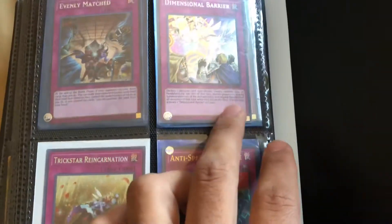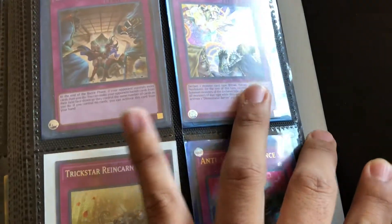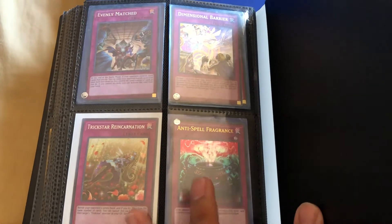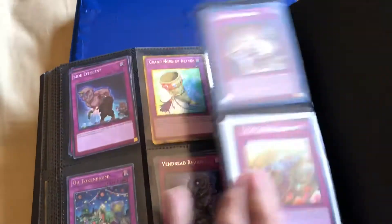We got a secret rare from the mega pack — Dimensional Barrier — as well as a common. There's an Evenly Matched first edition. I know there's a reprint coming out. Got a reprinted Trickstar Reincarnation, and we have an ultra rare Anti-Spell Fragrance.